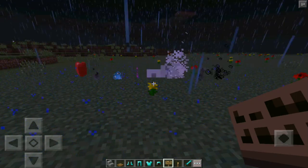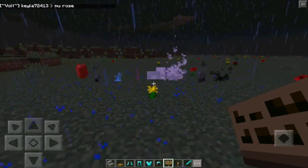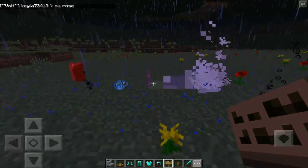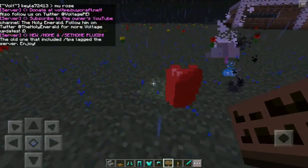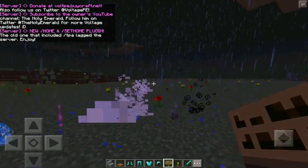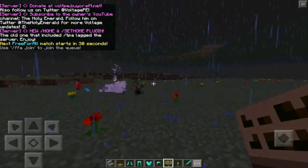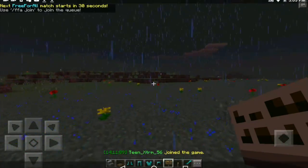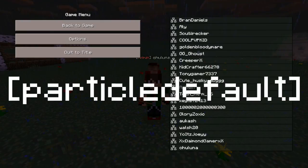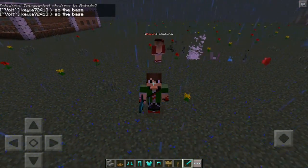This is extremely easy to do. All you're going to want to do is place a sign on the floor, then type in one of these: there is heart, bubble, smoke, enchant, large explosion or large explode, explode, and much much more.